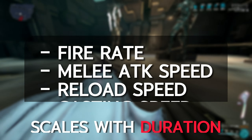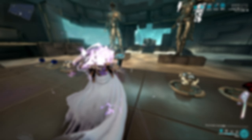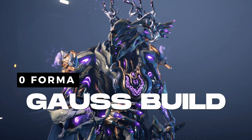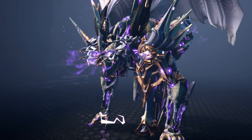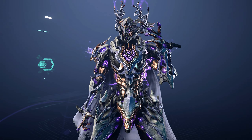During Redline, Gauss gets additional fire rate, melee attack speed, reload speed, and casting speed — all of which scale with duration. So if you're running a weapon-focused build, you'll definitely want more duration. Before showing you the Gauss builds, a fair warning that this section will be fairly short, as we've already covered most of the details in the earlier parts of the video.